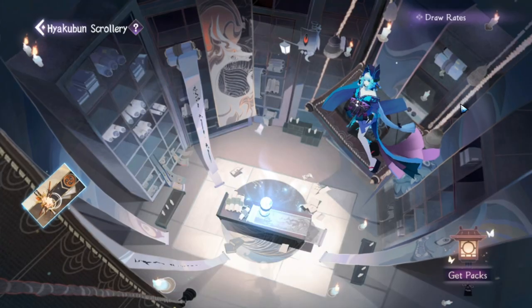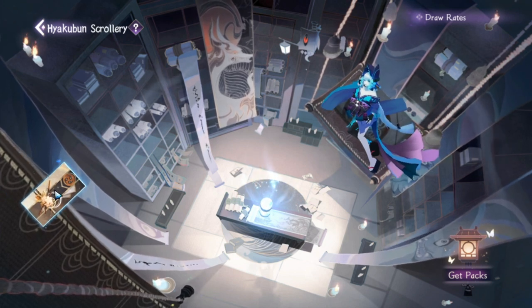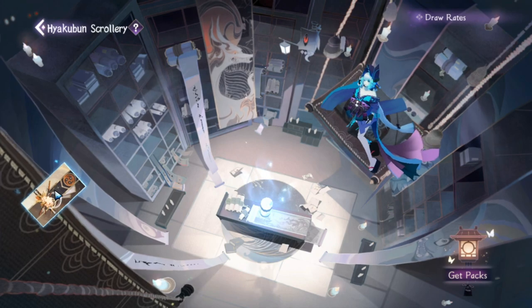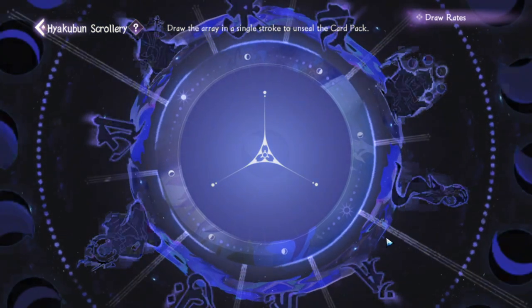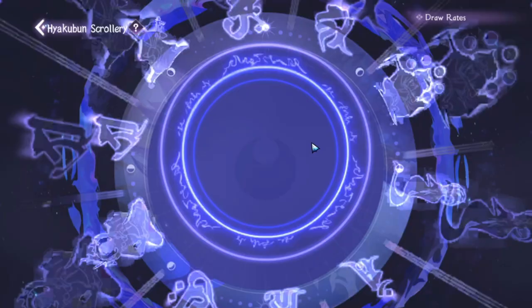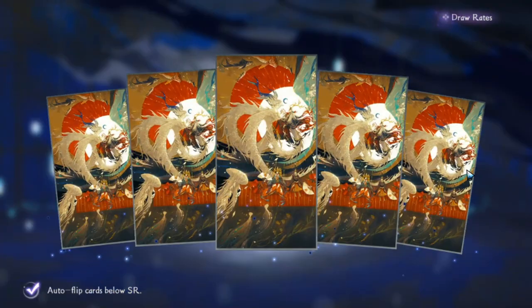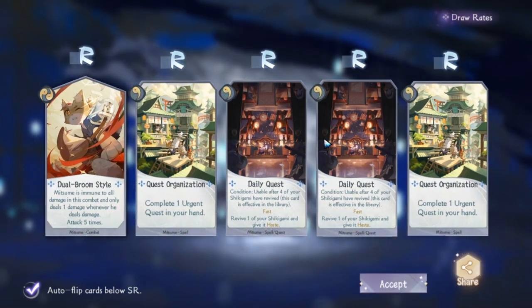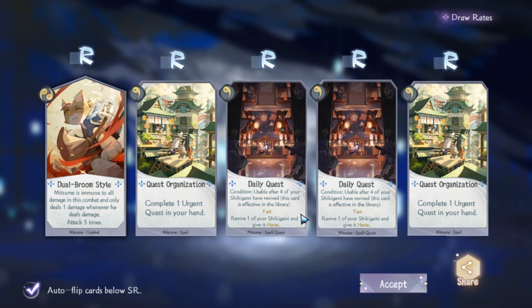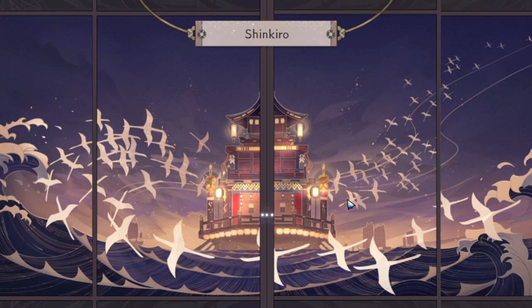I actually have a pack here, so let's draw one so you can get a feel of what to expect. Even when opening free packs, you still open them here — click the circle, wait, and all the packs appear. For SR and SSR rarity cards, they won't flip automatically; you have to click on them for them to face forward.